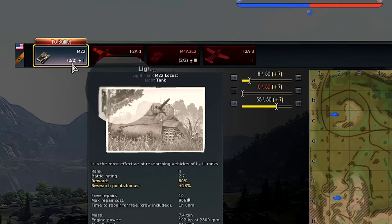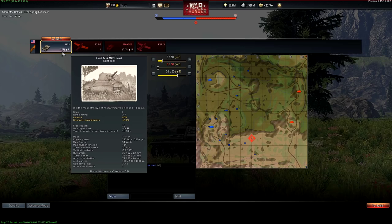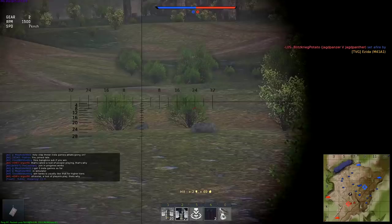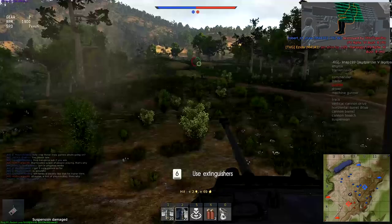A light tank is also good for smoking out those entrenched enemies with artillery strikes that it can call in. In the simulator mode, light tanks get two respawns each, but in arcade or realistic mode, your light tank will only have a single chance. If you seek fast-paced and high-risk combat, this is the vehicle for you. However, the tech tree for light tanks ends at tier 4, so if you wish to compete with tier 5 vehicles, you best get a heavier machine.